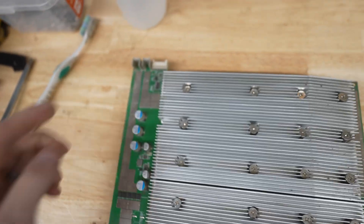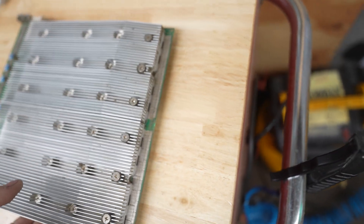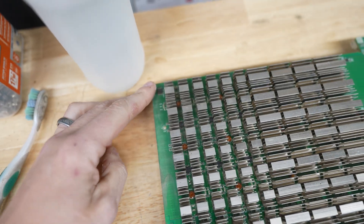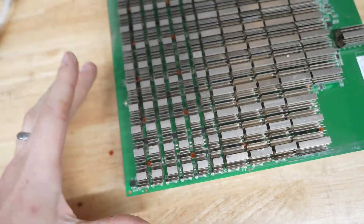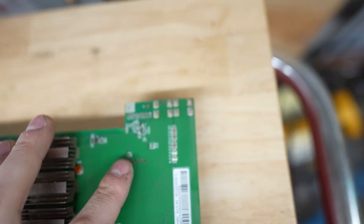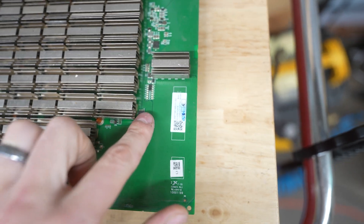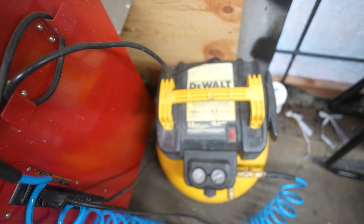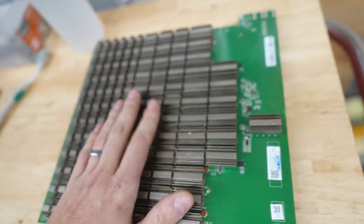We run the toothbrush on this side all the way, then on this side all the way. Then we flip over the board and do the same thing on the other side. We have some temperature sensors and more chips on the sides — we run the toothbrush with rubbing alcohol over those chips as well. Then we use an air compressor to blow away all the dust and garbage.